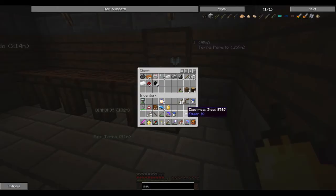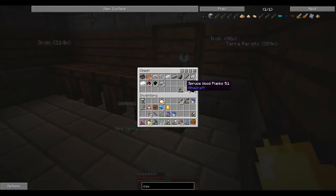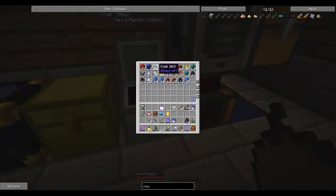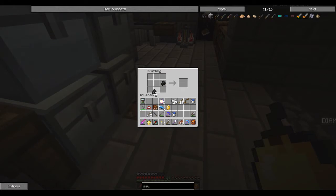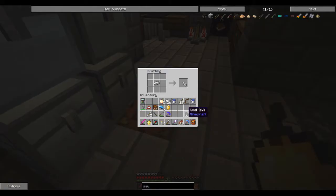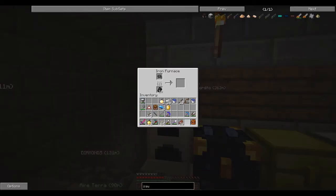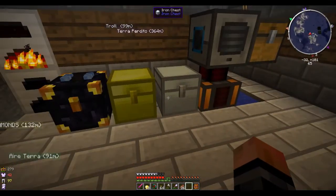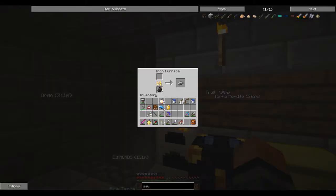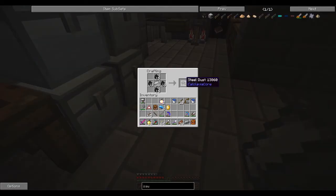If we want to make regular steel, you put coal with iron - but charcoal doesn't work for this. You need real coal. You combine it like this and get steel dust, then put that in your furnace, cook it, and you get a steel ingot. That's a pretty easy way to make steel.